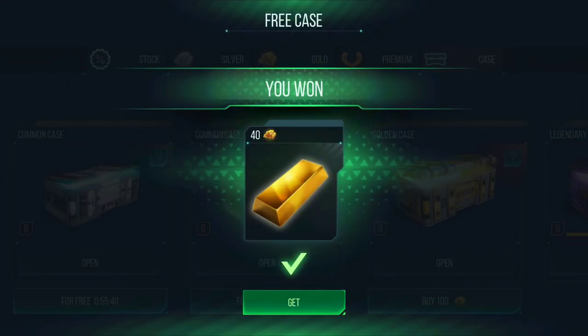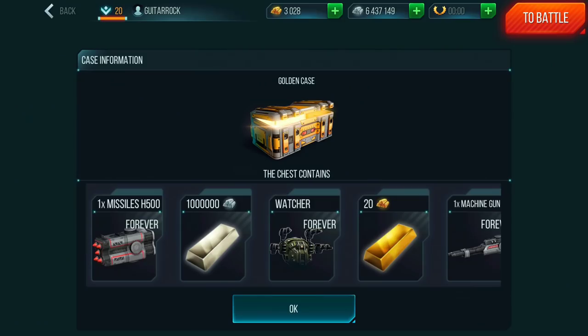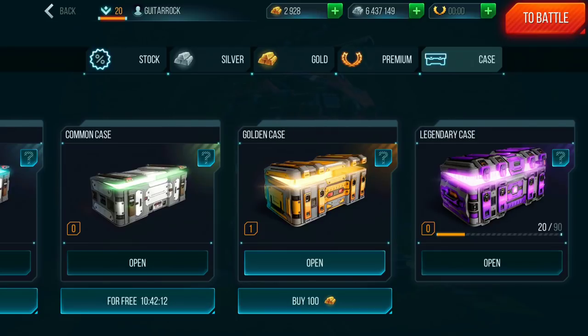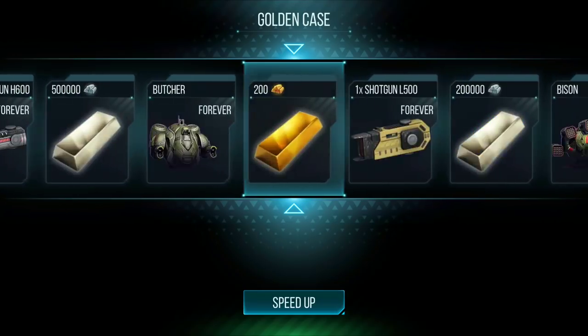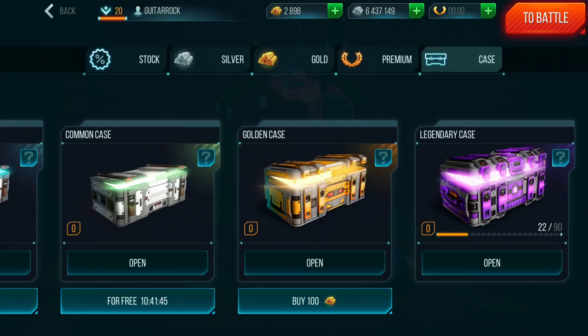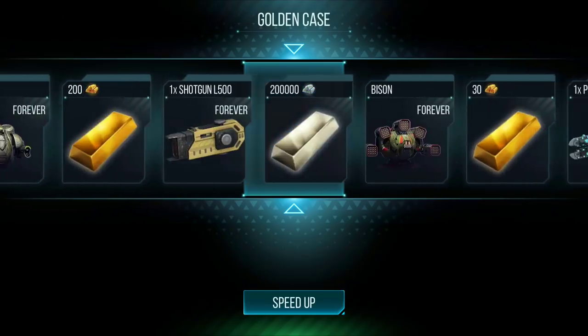Got 40 gold from the last common case — a bunch of gold overall. I decided to try buying a golden case for 100 gold to see what's inside. I got 50 gold back, meaning I lost 50 gold. Tried again — got 20 gold, so I lost 80 gold. This is a fast way to lose gold.